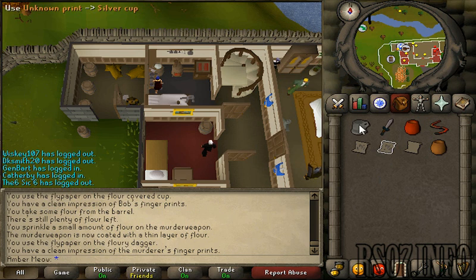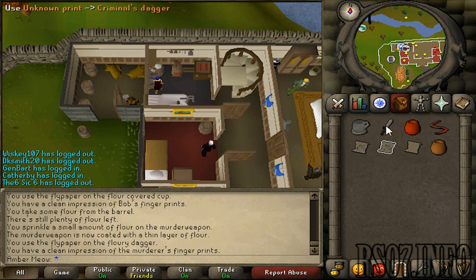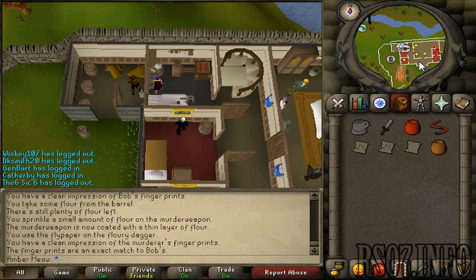When you've used the person's item — it's not necessarily going to be a cup, that's only if you get Bob. Flour it, use it with the flypaper; criminal dagger, flour it, use it with the flypaper; then use the two flypaper prints on each other. What do you know — exact match!